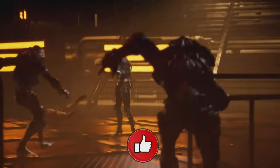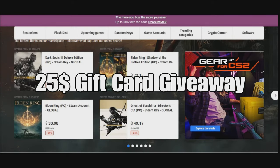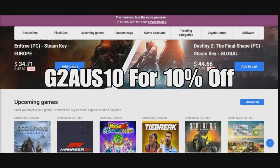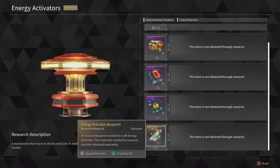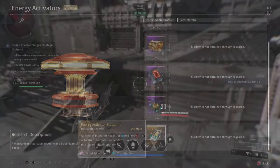Once again, thanks for watching everybody. Without further ado, ladies and gentlemen, let's get started. But before we do, I am doing a giveaway — $25 gift card to G2A. All you have to do is comment down below and let me know what's your favorite Descendant, and if you're looking for 10% off, use that code at checkout. I'll pick a winner in just a few days, and link down below for the giveaway as well.